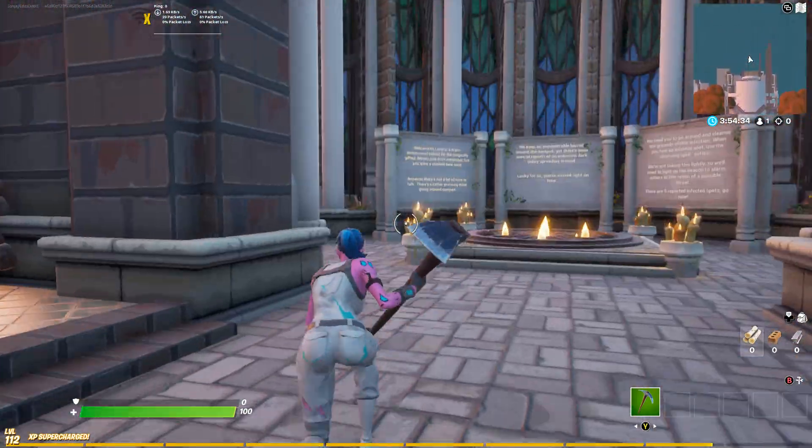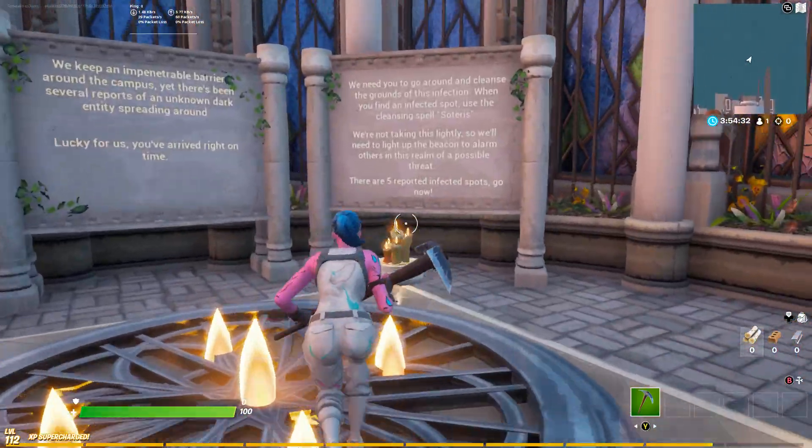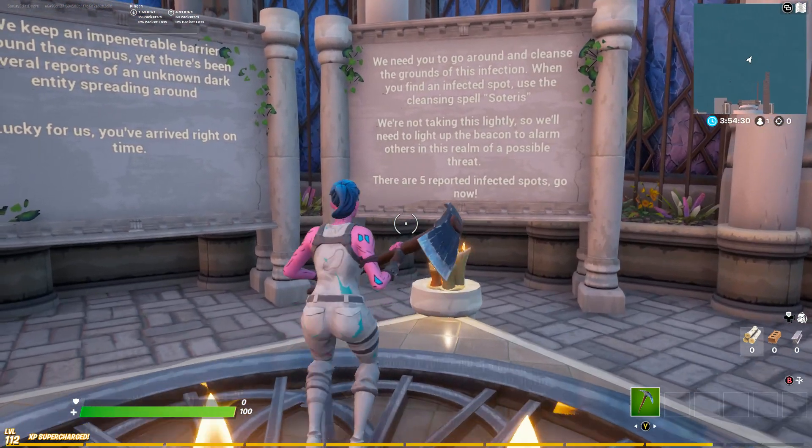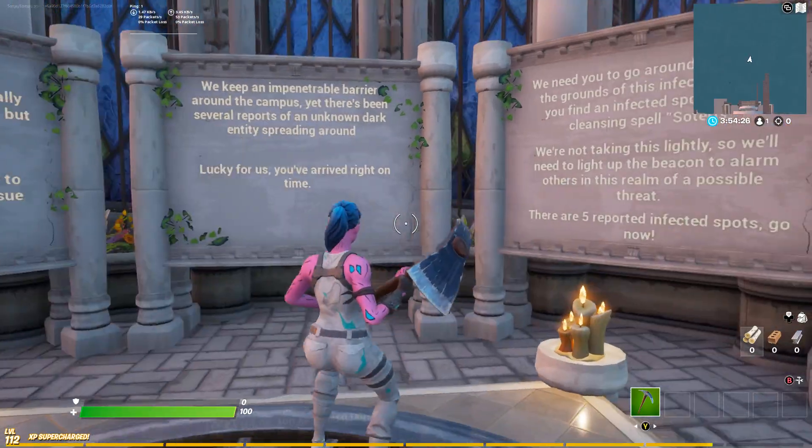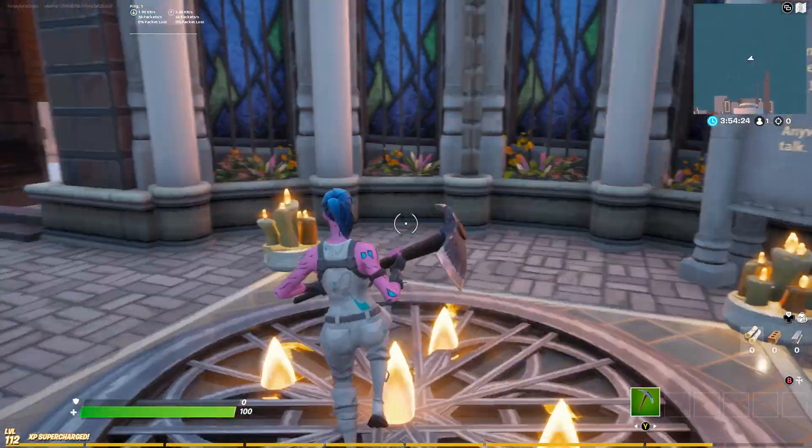Just keep running — this is a bit of storyline. I'll read mainly this last bit: basically there are five reported infected spots, though there are actually six. We need to use a spell on them so they're not infected anymore. If you want to read the backstory, do that yourself.